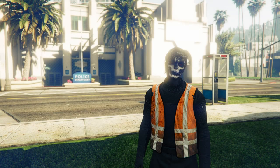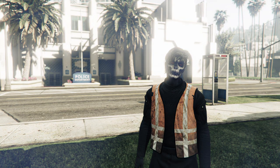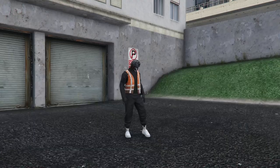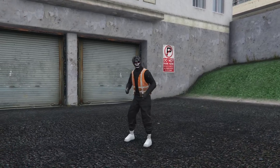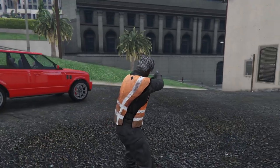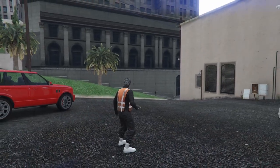Once you load into the Crooked Cop, you should see that you still have the trash vest on. You don't have to do illuminated clothing and everything again. When you load in, pull up your interaction menu.